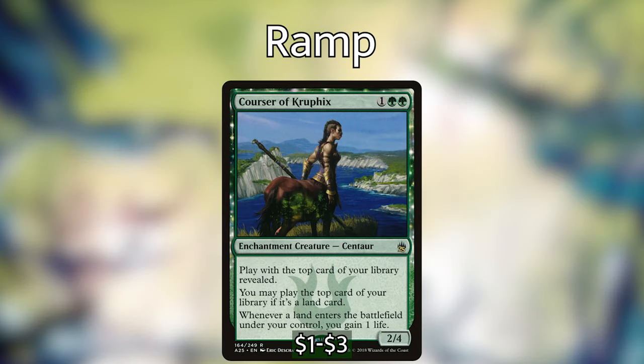We also have Corso of Kruphix, which I don't necessarily consider ramp because we don't get more lands into play, but we can play lands off the top of our library. It is an enchantment, so it triggers Tuvasa and all of our other enchantress effects.